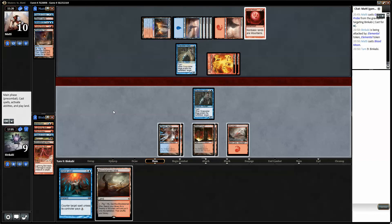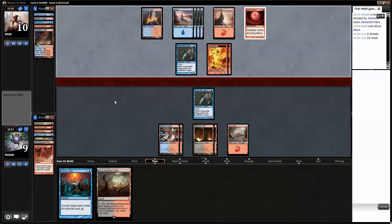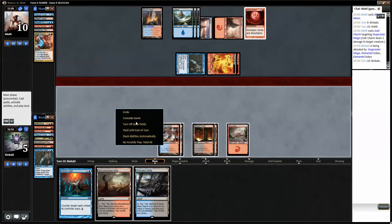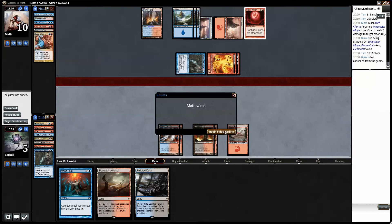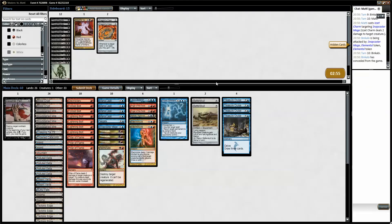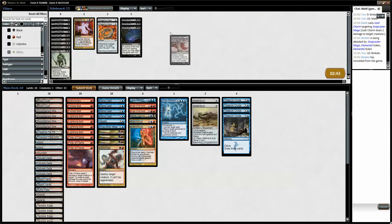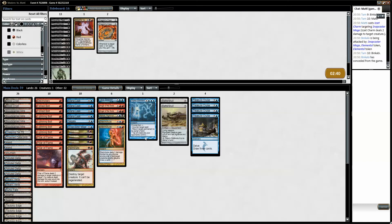This one is pretty good. Let's not take any damage from my lands. Do you have turn one Delver? Looks like it. Nope — turn one Gitaxian Probe. Alright. So if we get the opportunity we will fetch basics. Top top — well that's not good. So this hand is pretty soft too. Let's see if he probes — he does not probe.